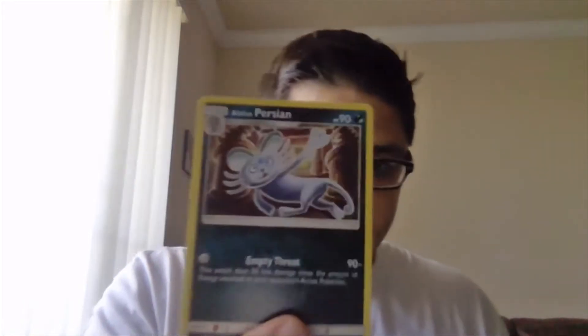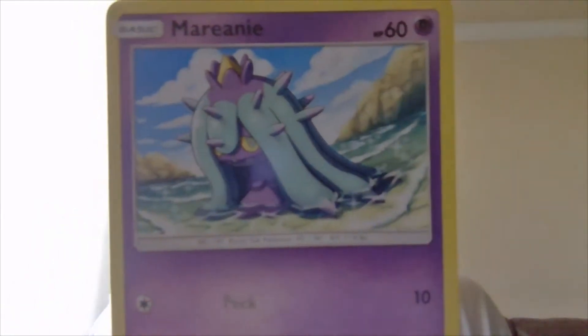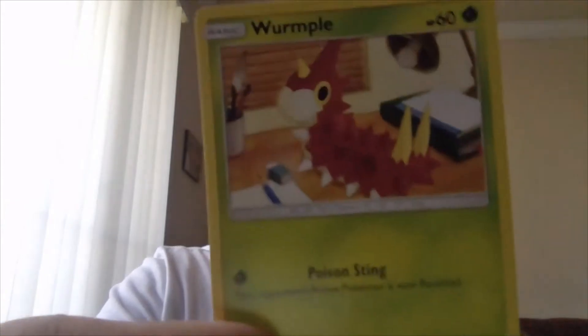Four! We got a Persian — a beautiful shiny! We got a Marill, we got a Wailmer, we got a Phantump, and we got a Cubchoo.